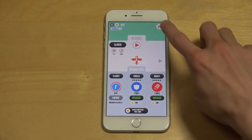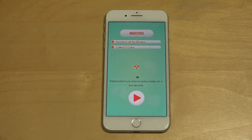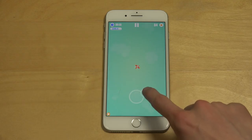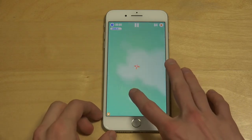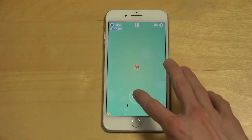So I'm going to go back, click on home, and show it to you. When you start up you have some objectives — here I have 'survive in air for 45 seconds' and 'collect 3 coins', and you get some tips as well. Pretty straightforward. The first thing I've noticed is it runs very smooth when you are flying around. You can see the level, the time, and you also have the pause menu.